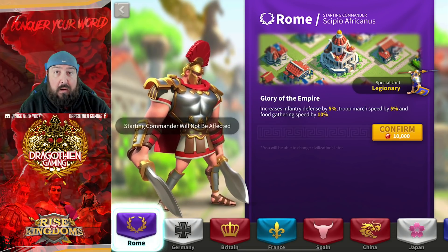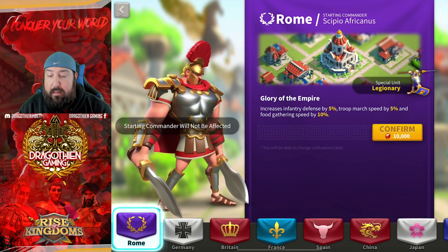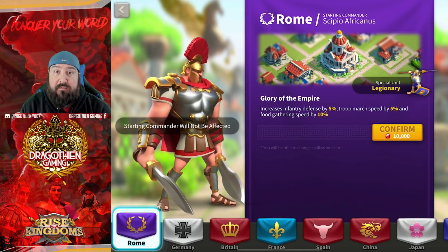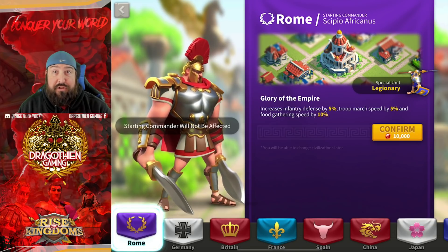Rome gives you extra tankiness to survive longer and march speed, which in any fighting situation is fantastic. The special unit, the Legionary, gives you extra defense plus an additional defense bonus for infantry for the Rome civilization itself. This makes Rome one of the best infantry civilizations in any battling situation, specifically in KvK where fighting can be prolonged for days. I'd recommend Rome if you are an infantry civilization focused on open-field fighting — not rallying, not flag building, just there to fight.